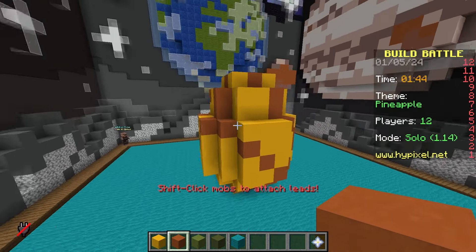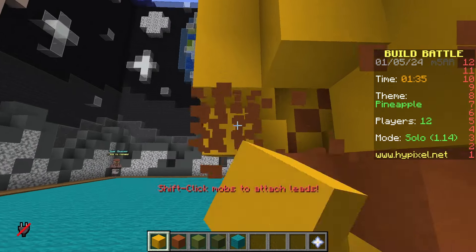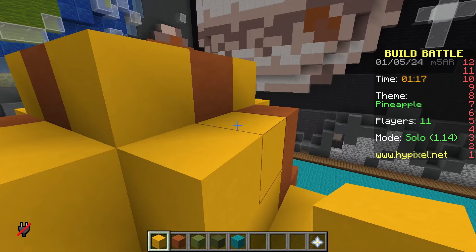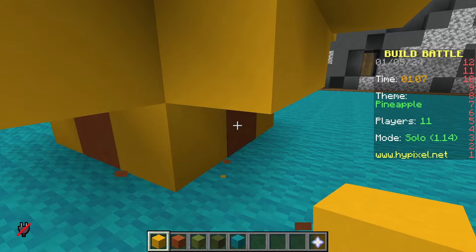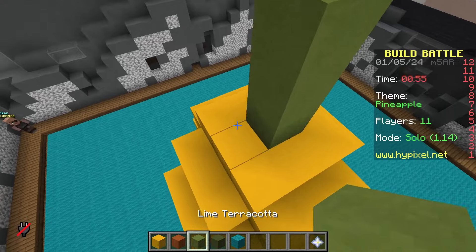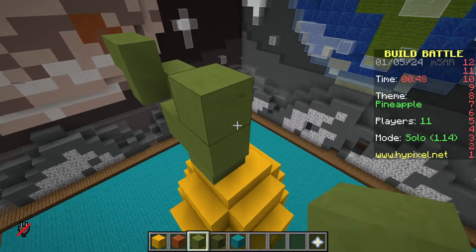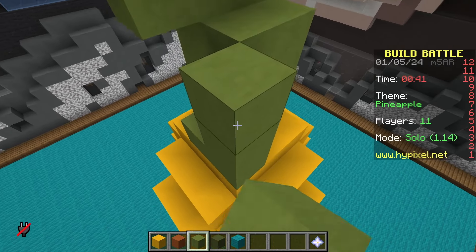Oh God, this is looking infinitely worse. We're removing all of this. All of this terracotta looks absolutely awful. I have completely ruined this build and I only have a minute to fix it. Why is it harder fixing the build than just making it in the first place? We've returned it to a somewhat normal state. Now we're going to build the crown of the pineapple — I think it's genuinely called a crown, or I may have just made that up.